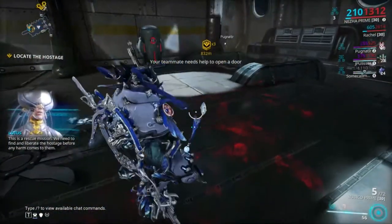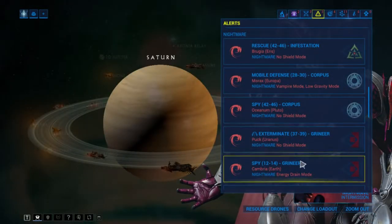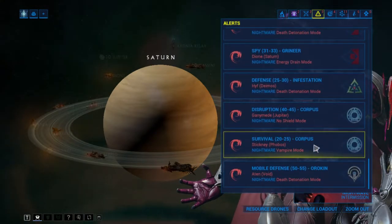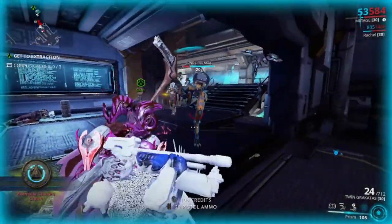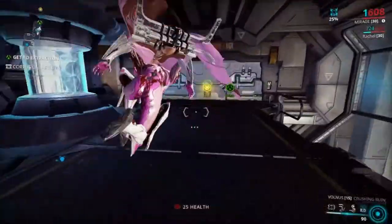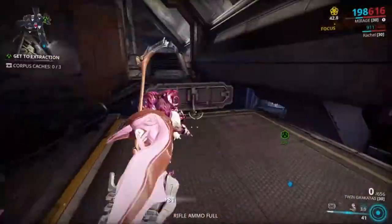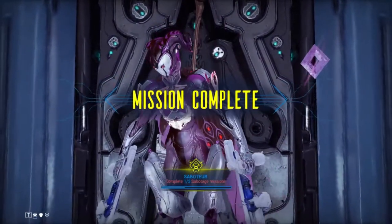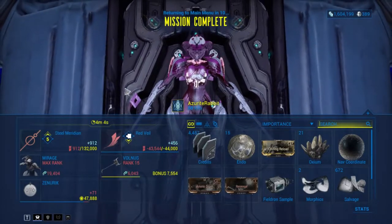Quests will open new features and guide you through the game. Finally, try to unlock all nodes on Mercury, Mars, and Venus so you can do Nightmare Missions on them. These Nightmare Missions can be done daily and might be difficult as they have a challenge modifier and are higher level. However, people in public squads often do them and might carry you. Or, if it is Vampire Mode — the easiest challenge because it heals you — you can probably do it on your own. Nightmare Missions reward you with rare mods that are super valuable and can only be obtained this way, and most of these mods will help you become stronger.